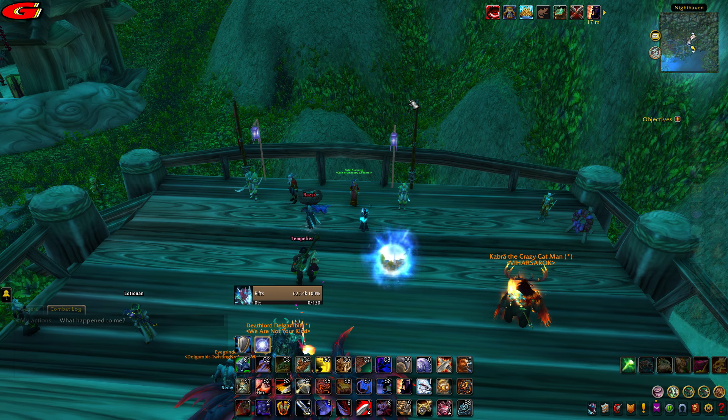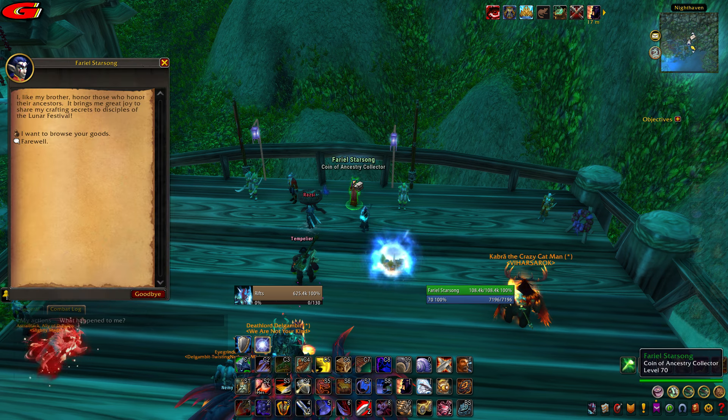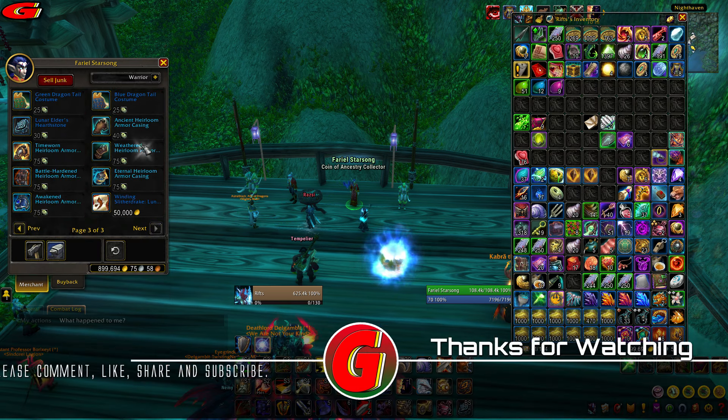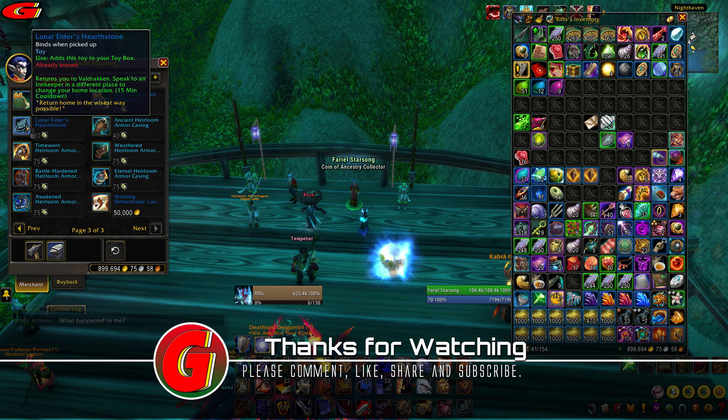Once you have collected your 30 coins, head back to Moonglade and speak to the NPC named Starsong, and purchase the Lunar Elders Hearthstone from the 3rd page. This will then be added to your toy box — congratulations, you now have a new Hearthstone.